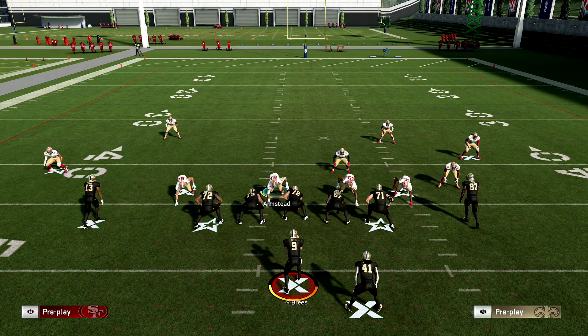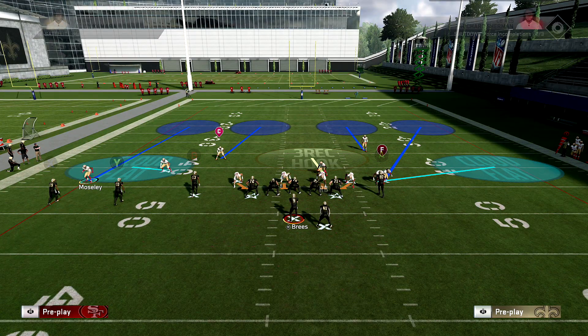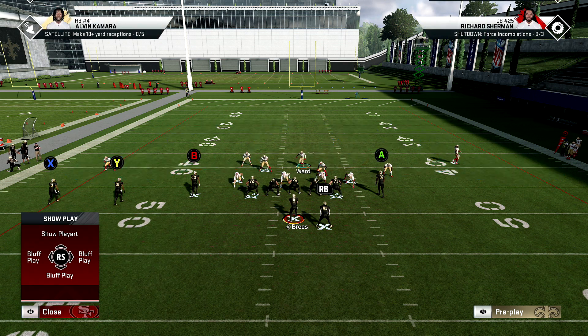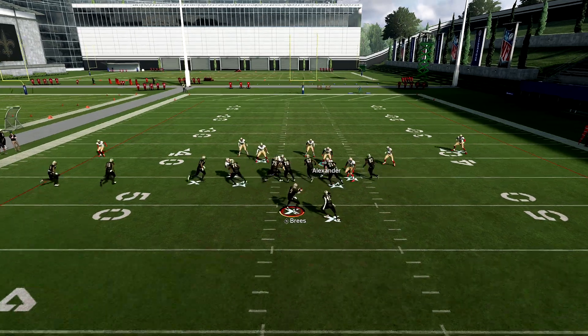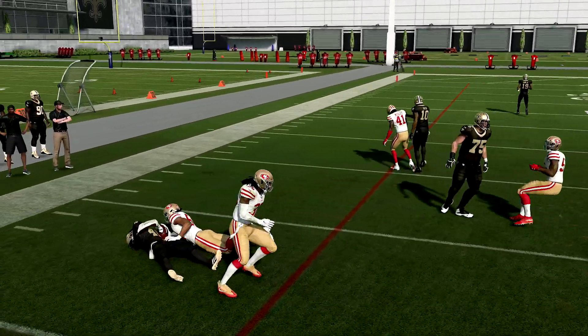Let's see how good inside zone is against cover four quarters. Play sticks, and you can press — but if you have a fast wide receiver on the left side you better back these guys up. You can base align if you want; I don't really recommend it in cover four quarters. If I try to run inside zone, we have people in the run fits. He still gets to the outside — it just depends, especially since we're using linebackers instead of safeties.